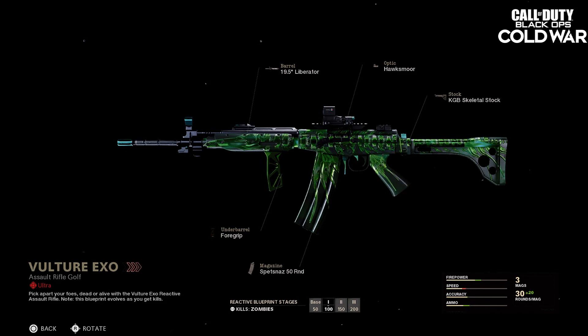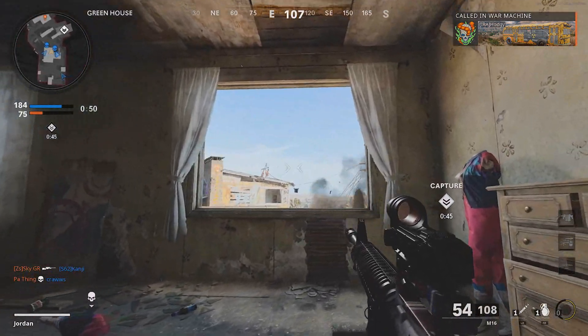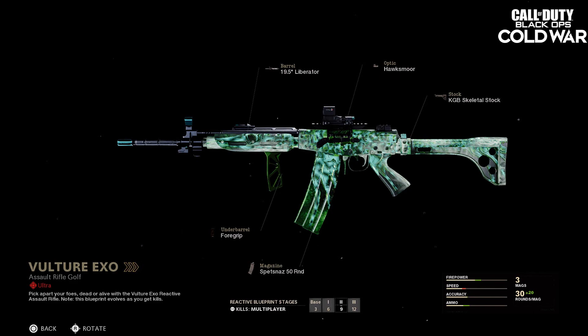So basically there are three weapons here. As you can see, it shows a blueprint from Call of Duty Cold War called the Vulture Exo — it's got glowing arrows next to the name and it's the Assault Rifle Golf. Basically every time you get a kill, the reactive blueprint changes through stages shown at the bottom: 50, 100, 150, and 200. You can also swap it to Zombies, which is pretty cool. The next blueprint picture has three arrows, the same model but the camo looks different with more of a glowing effect, and the Zombies stages show 3, 6, 9, and 12.